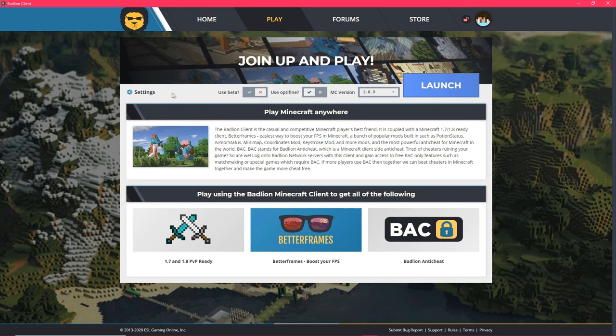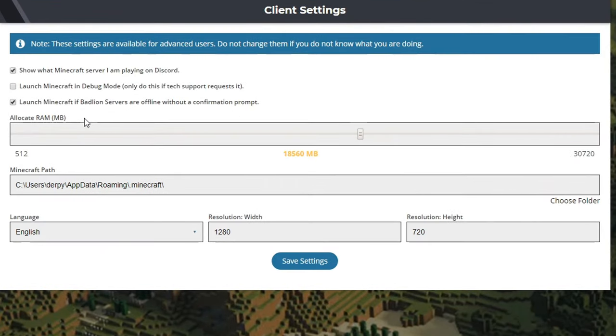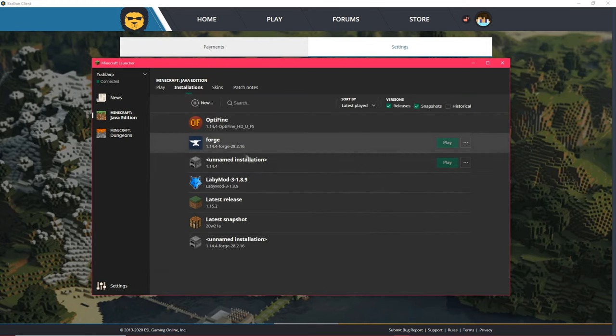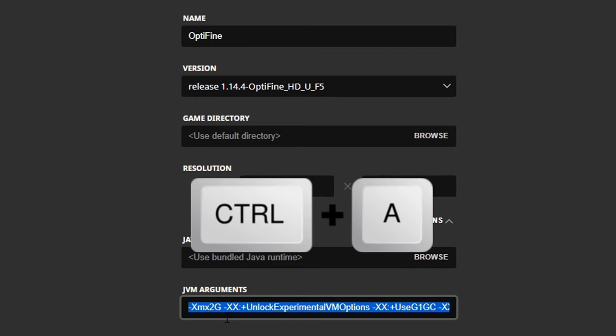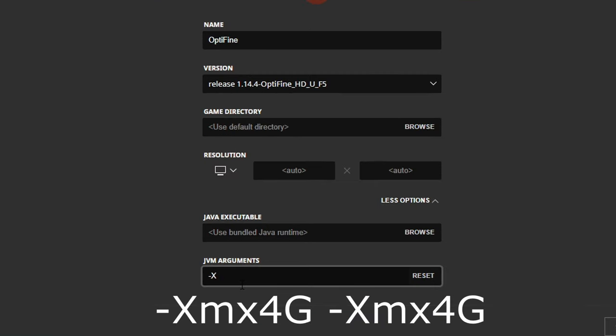Once you install your client, you want to go to settings to allocate RAM. I would recommend half of the RAM you have. If you prefer playing with the normal Minecraft Launcher or with Forge, head over to installations, choose the version you prefer, press the three dots, edit, then more options. Select everything by pressing Ctrl+A and delete it. Then type in: minus, capital X, MX, and then the amount of RAM you want to allocate — for example, 8.